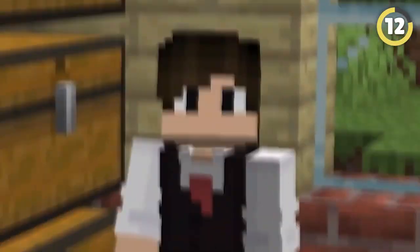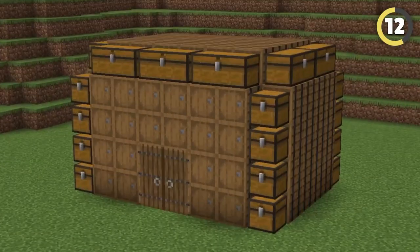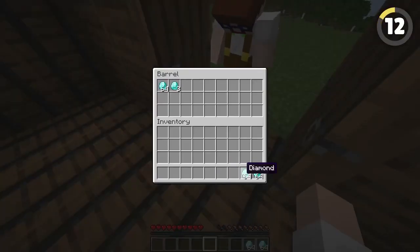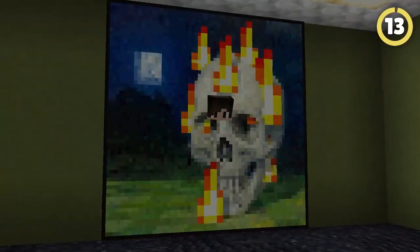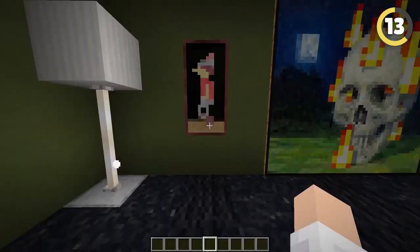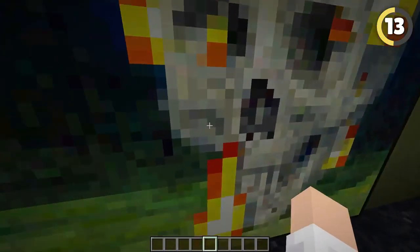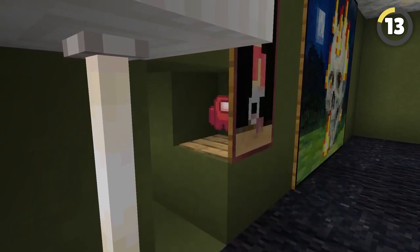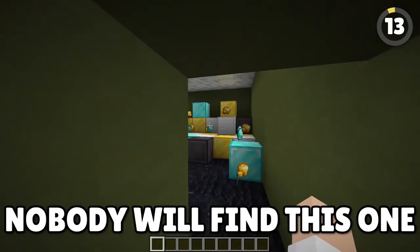I'm always finding myself running out of room for storage, but who said you're not allowed to just build a house out of barrels or chests? Problem solved! Everybody knows about the painting entrance by now, but what if we use that to our advantage? All people do is walk into the painting to see if there's anything hidden, but this painting has a pressure plate behind it you can activate with an item. Nobody will find this one.